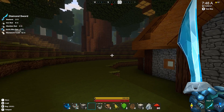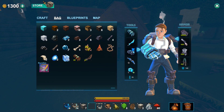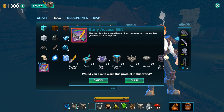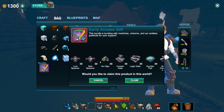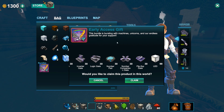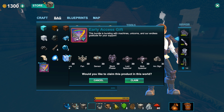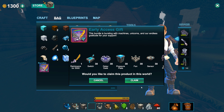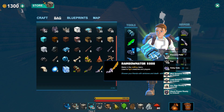Uh-oh. I think I broke it guys — I can't move. Alright guys, I'm back, it's fixed. It just took a minute. We've got this bundle thing here, and it looks like it gives us a whole bunch of stuff, including this super sword. This bundle is bursting with machines, unicorns, and endless gratitude for your support. There's some stuff here — mob spawners, loot spawners, sensors, fans, pressure plates. But let's claim it. And that adds a whole bunch of stuff to our inventory.